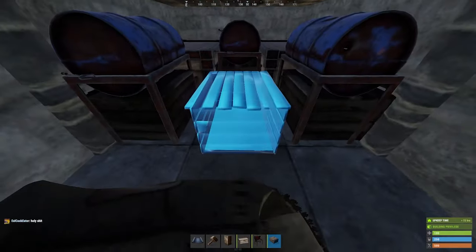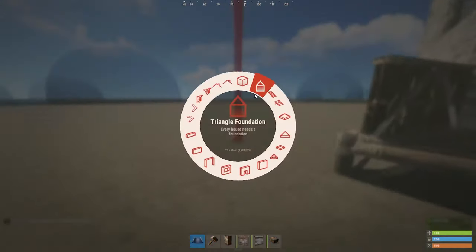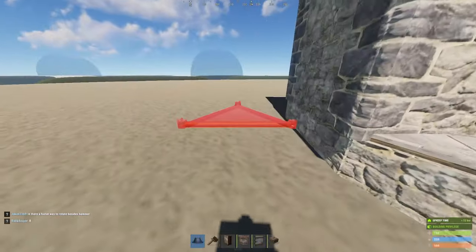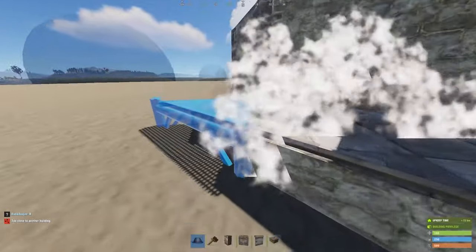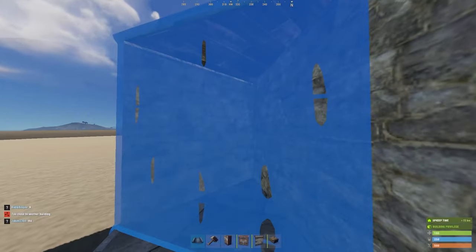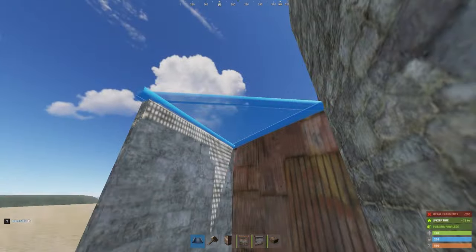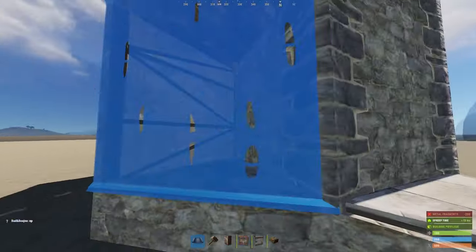Two more small boxes can be placed like so. Before we can expand the second floor, we need to add the honeycombing. Place down a standard layer of 2x1 honeycombing, but make sure that the inner two walls are sheet metal. This is important because we will not have access to them anymore when the honeycombing is complete. The sheet metal honeycombing should look like this on the inside.